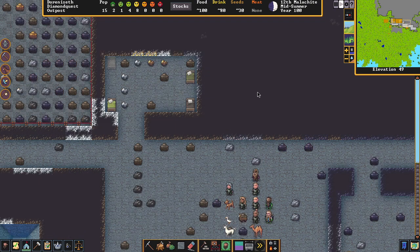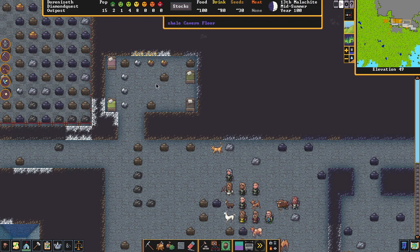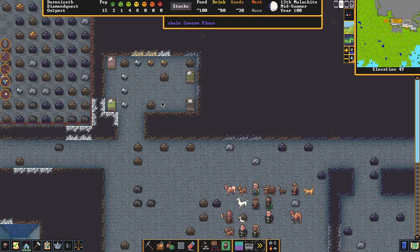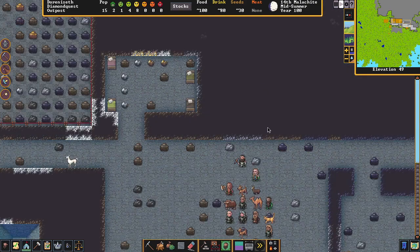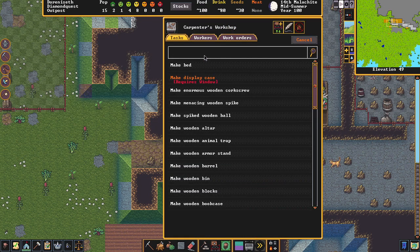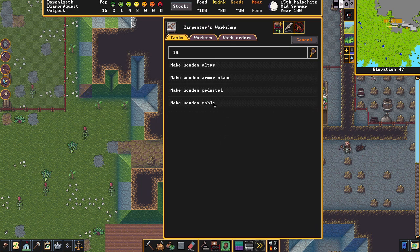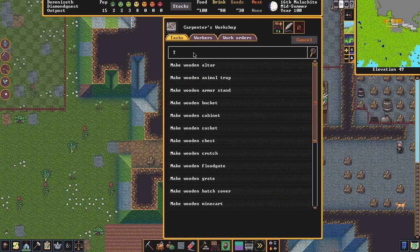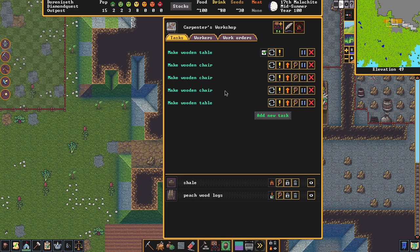Four beds placed and they'll come in here and sleep occasionally. We probably should have made a few more for 15 dwarves, but we'll do that in the next video. We also need tables and chairs — go to the Carpenter, add new task, search for 'table,' and make some wooden tables. Make two tables to start, then some chairs as well.